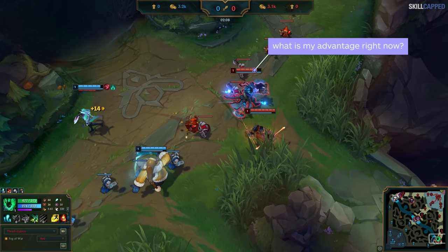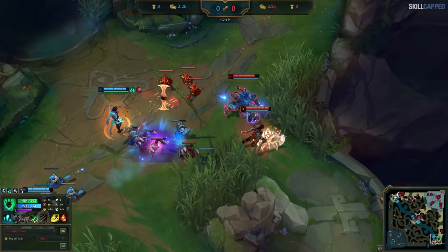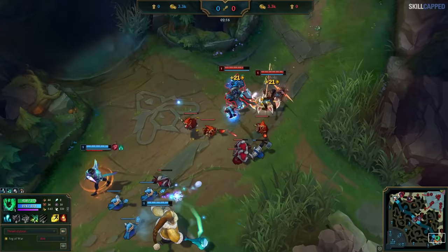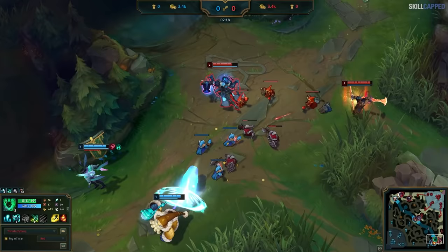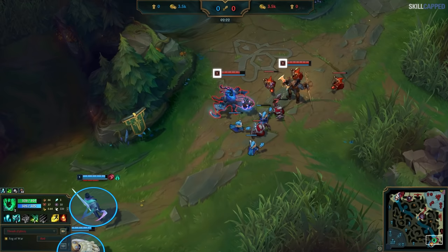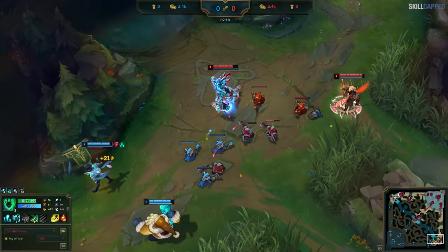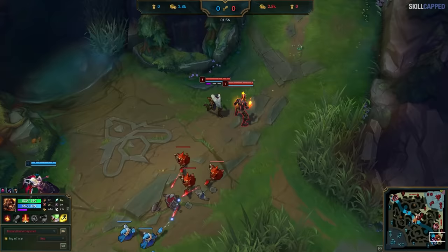Thresh is also asking the question of what is my advantage right now. As he hits the wave, it should become obvious that his relic stacks that he saved all this time were exactly what he was playing around. Now he's got a significant push advantage and immediately can look to move up to take advantage of the incoming level 2. He zones Aphelios and Bard completely off of the wave — beautifully played from both sides. Not only was Thresh great at realizing what his advantage actually was, the opponents were very good at recognizing their disadvantage and backing off before any serious punishment could happen.